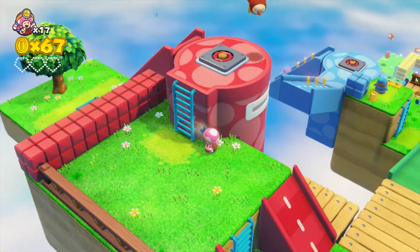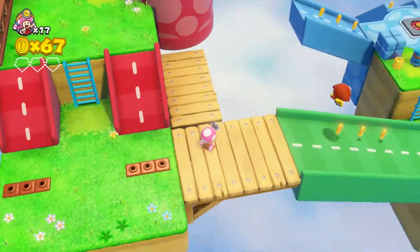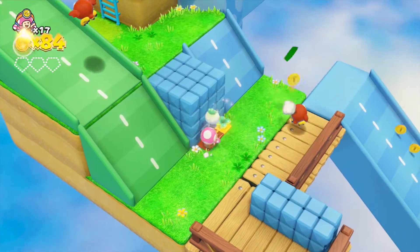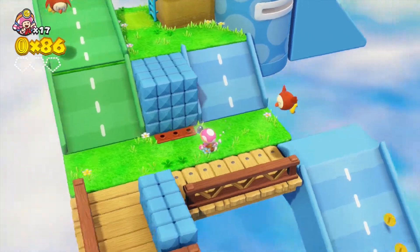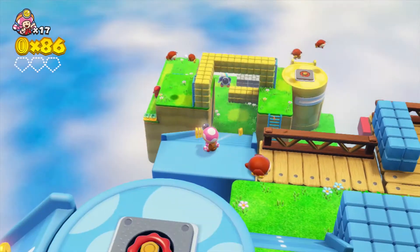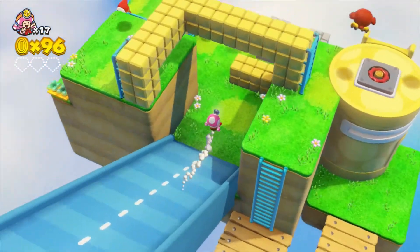Looks like in order to get over there we'd have to slide down, but that's just three coins. I should not have done that — we can't get back up there, so that's probably where the second gem is unfortunately. There's a gold mushroom there — that's probably the optional objective.